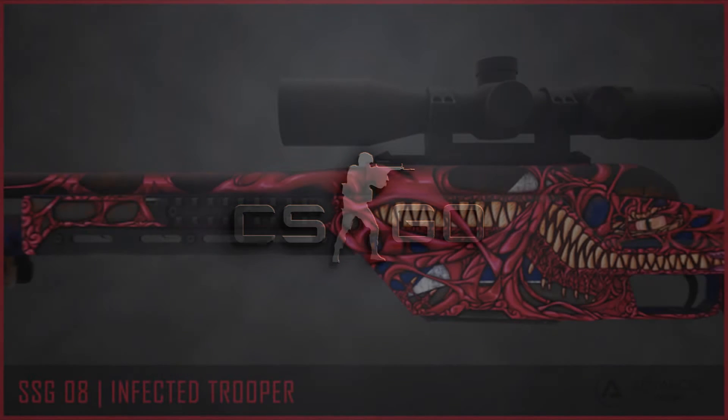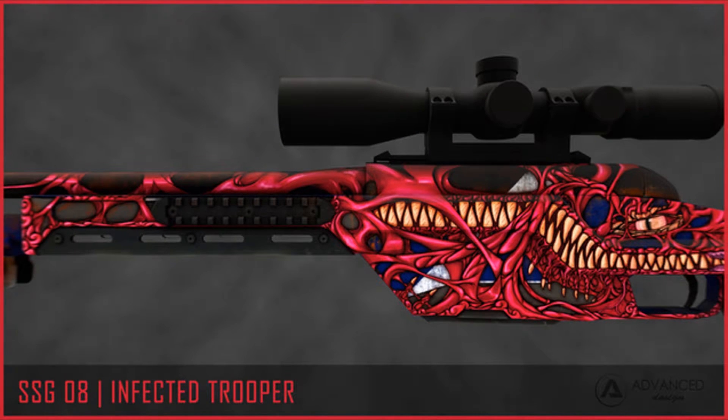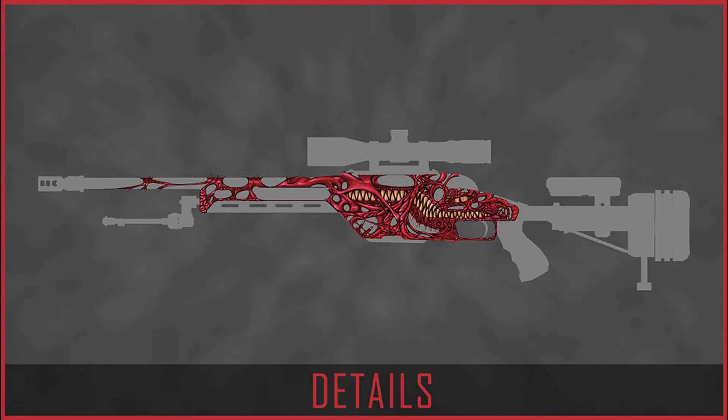Our first skin is the SSG08 Infected Trooper. It's a nicely detailed skin — looks like a dragon, and the combination of blue and pink is really cool. I think if this skin gets added it will be a red, or maybe a pink, but definitely not a purple.